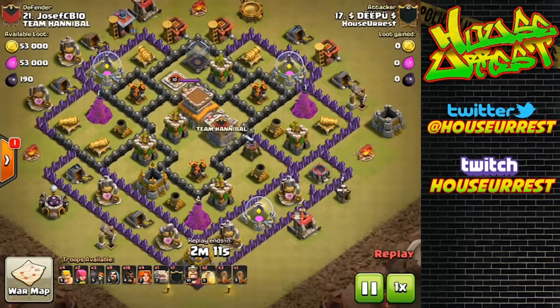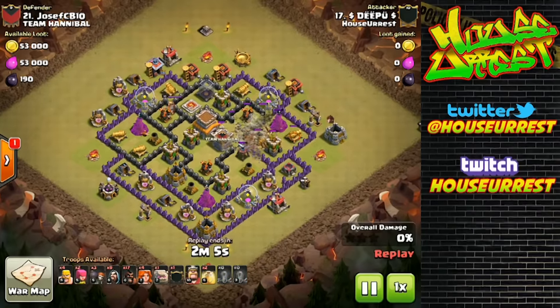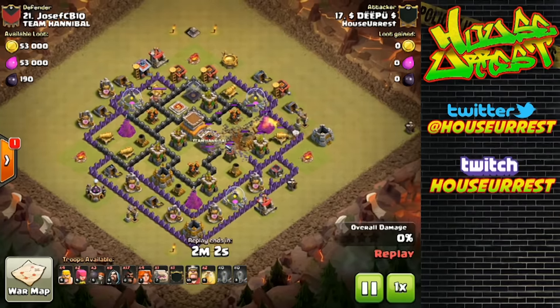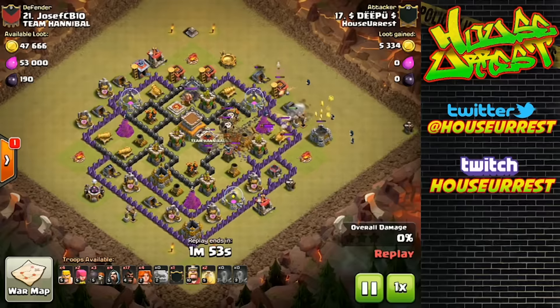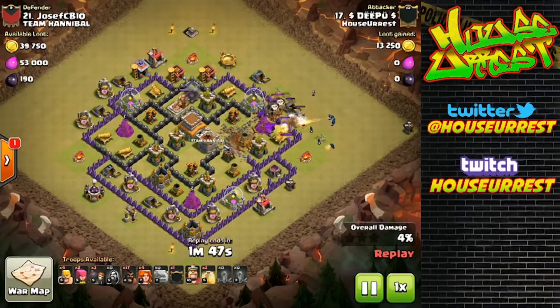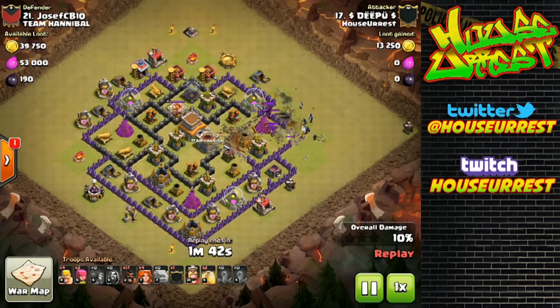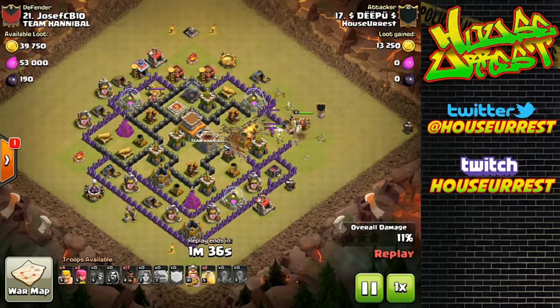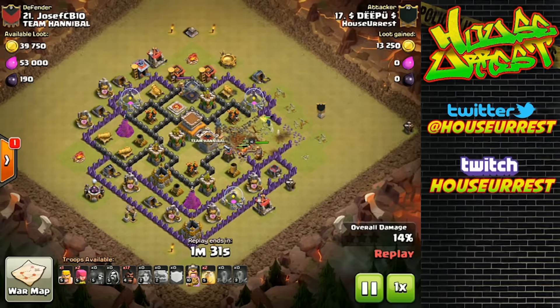Here we go — another raid. All the town hall 8 defenses seem to be maxed. He's going to use the earthquakes and a hog to pull the clan castle troops. Didn't quite get them all. He's going to send in his golem anyway, and it looks like a fairly mixed clan castle — a couple of loons, couple wizards, a bunch of archers — just something that makes it somewhat more difficult to pull than the typical dragon, wizard, or dragon-loon combo. He created a good enough funnel to send his valkyries in.